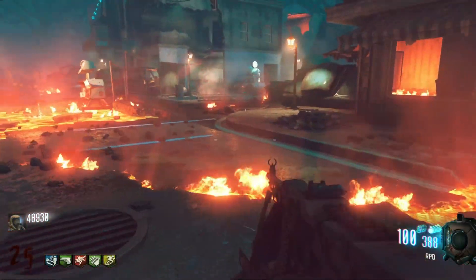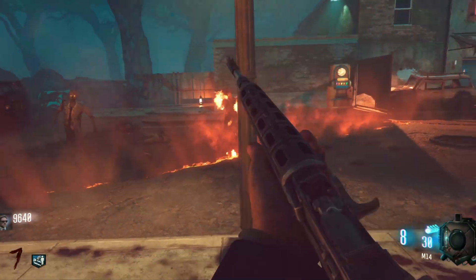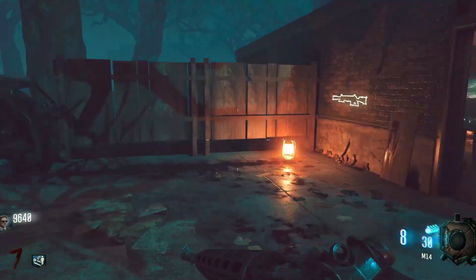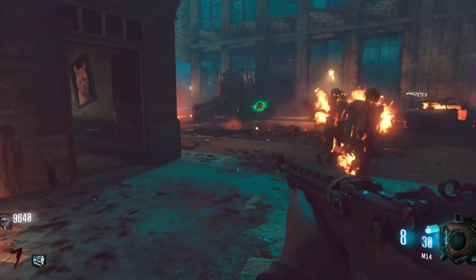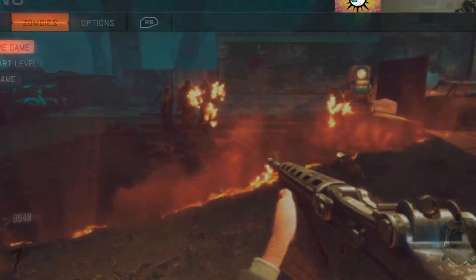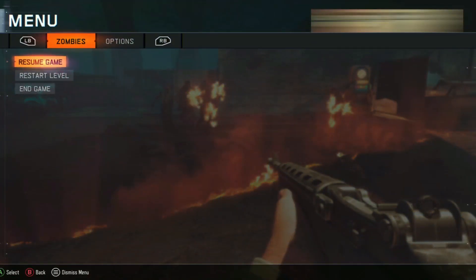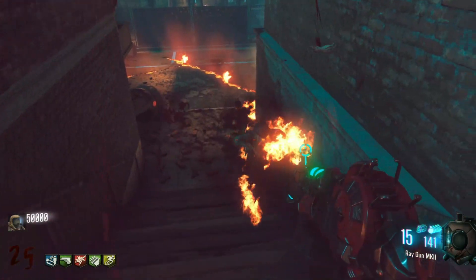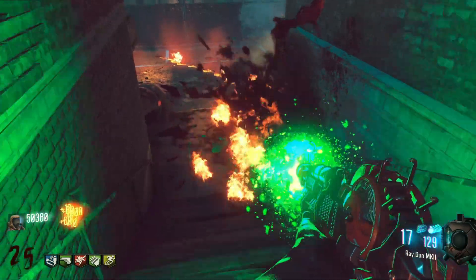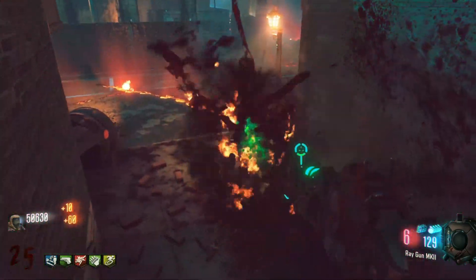Starting with the M14 — and there we go, it's over. We got 9.6k points on Round 7 with Quick Revive as our only perk. As you can see, we gained a lot of points just using the M14. Now let's compare that with only using the Olympia.